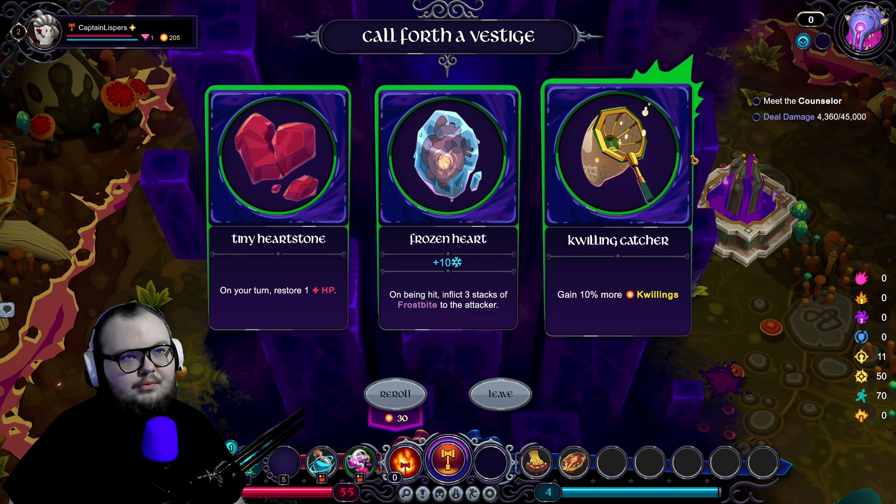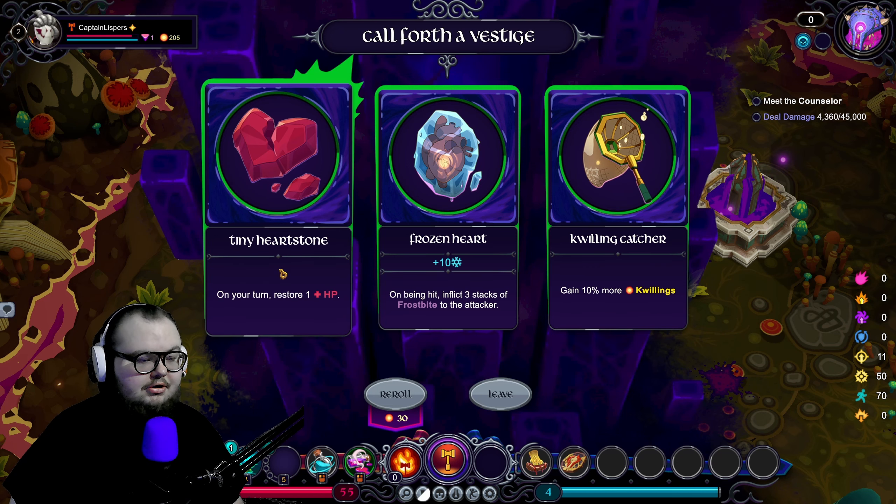Can I hit everything here? Everything but one — just kill you. Since we can't do anything we'll plant an orb, take a hit, then take the orb and kill him. See how this game works — really cool. It's so fun especially when you're playing with other people. Quilling catcher again — on your turn restore one HP is really good to heal, and that's every time it's my turn so I can milk that a little bit.